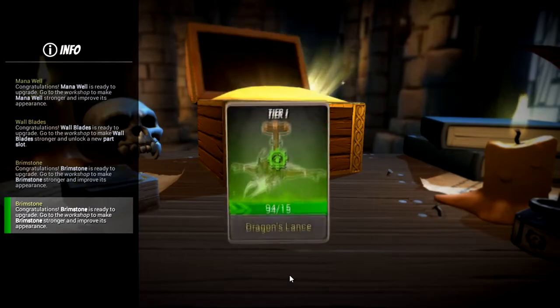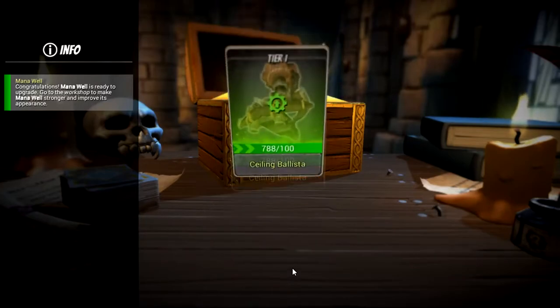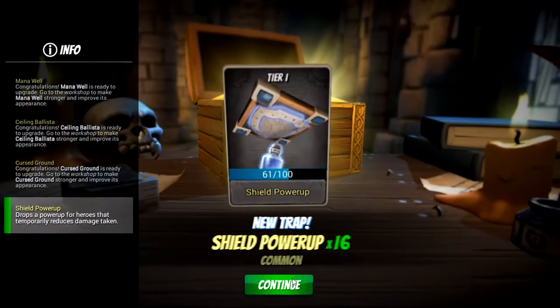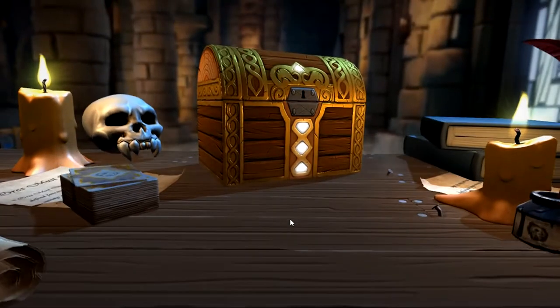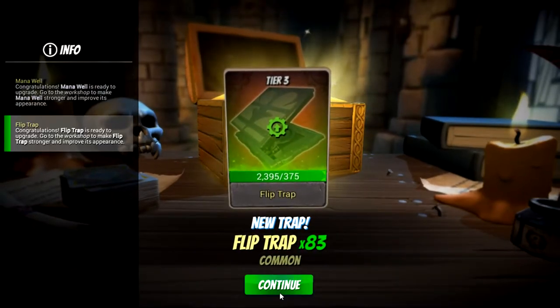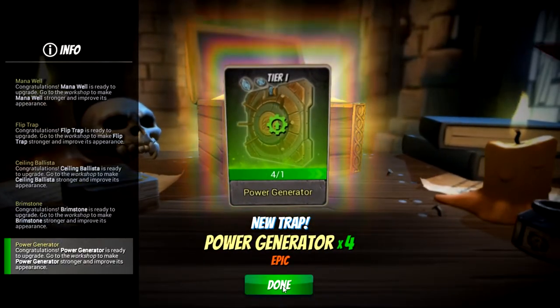More Brimstones — I guess they're telling me to level it now — and some more Dragon Lances. Another Rift Lord chest: Mana Wall, got a lot of those now — 999 — Sealing Ballistas, Cursed Ground, more Shield Power-Ups, and a Capacitance Attuner. The Capacitance Attuner is nice — I think I had one already — basically boosts the Power-Ups that you get. More Mana Wells — they love giving you Mana Wells. Flip Traps, those are nice. More Sealing Ballistas, Brimstones, and some more Power Generators — I should be able to get those to about level 3 now.